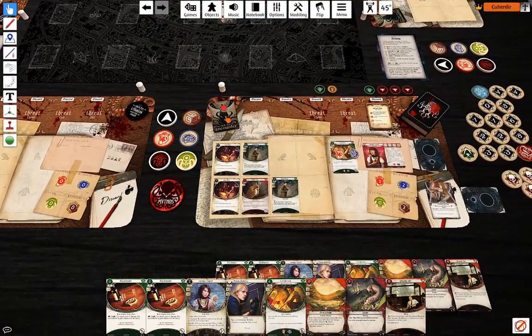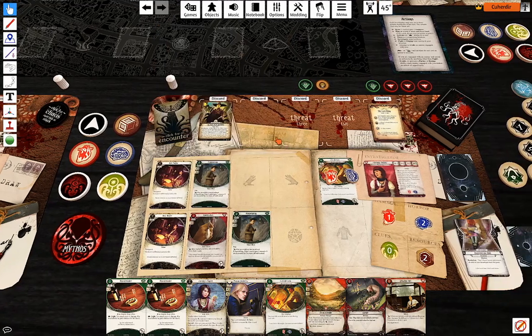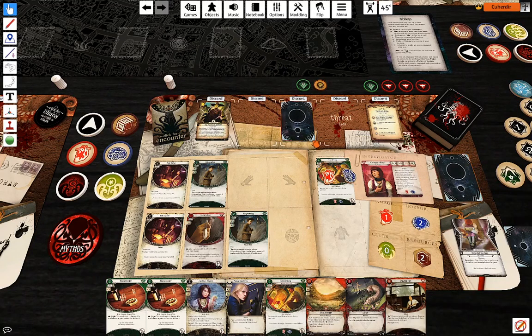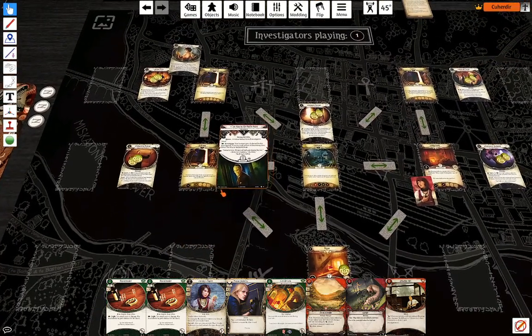Encounter cards — fair enough, that's just a free draw. Brings us closer to our desired bot state.